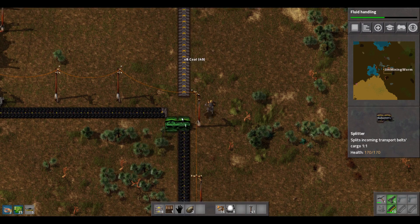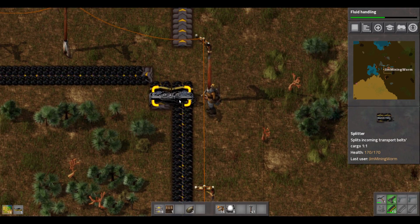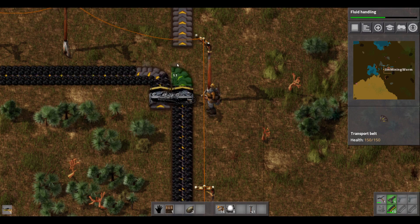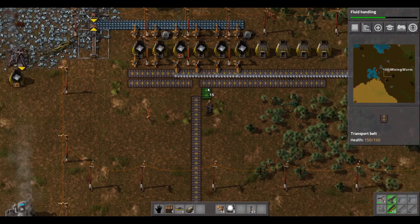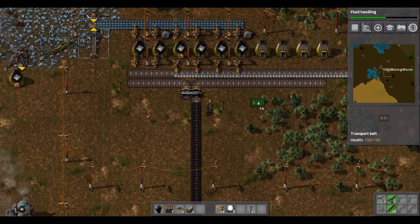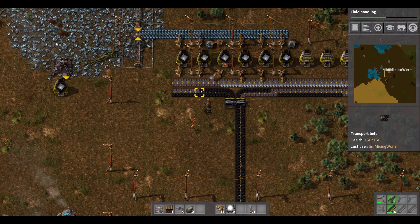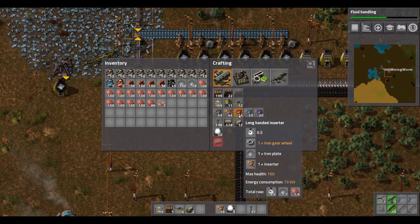Let's get rid of a few of these and put this splitter down here. This guy will basically split whatever comes in on the belt 50-50. So we'll have one side continue on to the power and then the coal comes up here. Then we can put some belts here, put another splitter there, and another belt there. The inserters here are taking things out and putting them in, so we need to get this coal in using some long-handed inserters.